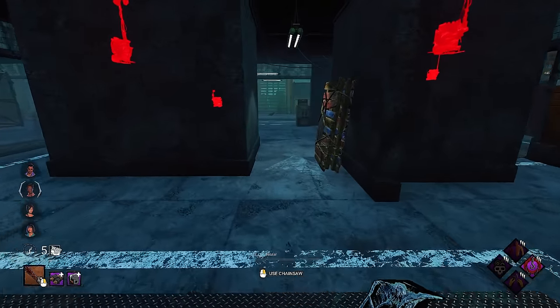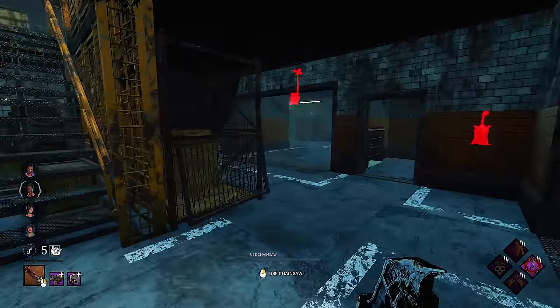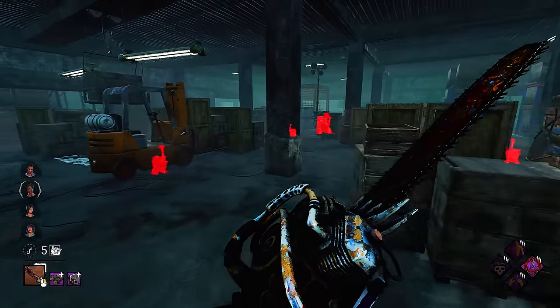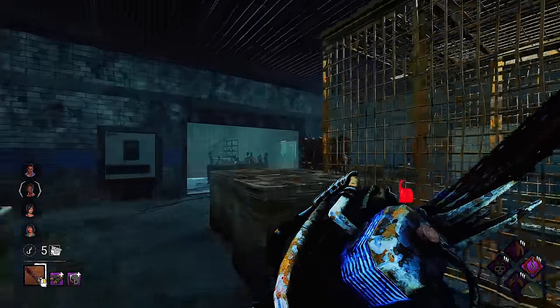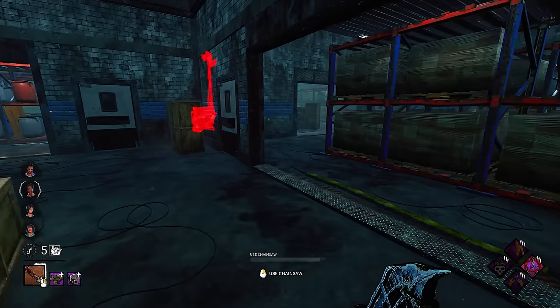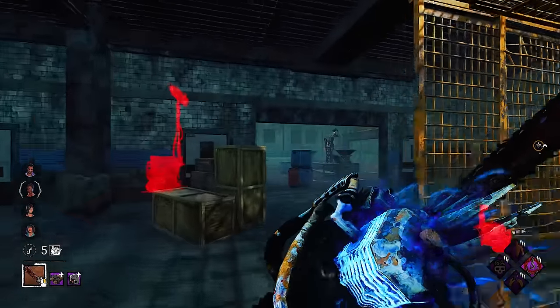But on the other hand, I feel like stealth is really quite strong on indoor maps, because you can kind of pop around corners. So I think if we play around upstairs a little bit more, we get the benefit of it being a little more open than downstairs. We can jump scare some survivors and surprise them. Let's check on this gen upstairs — we want to defend the upstairs gens a bit more than everything else.